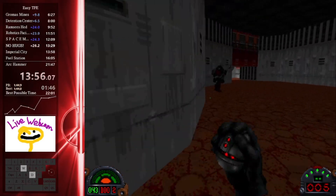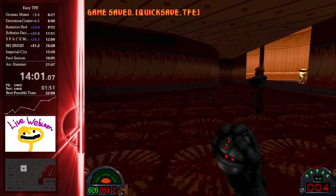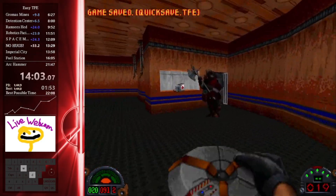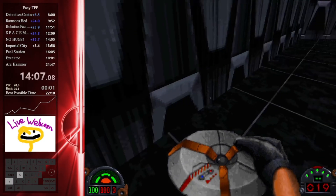One more thermal detonator jump right here — nicely done first try. And we're going to come up to the biggest and most painful portion of RNG in this entire run, which is going to be Boba Fett.